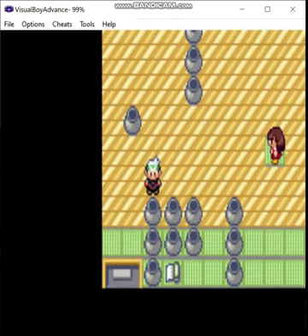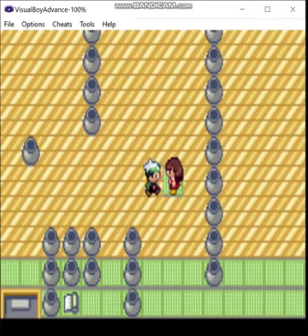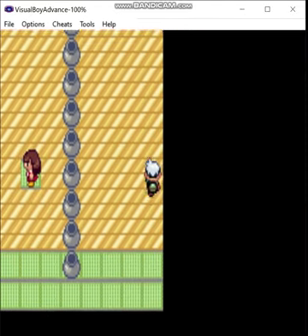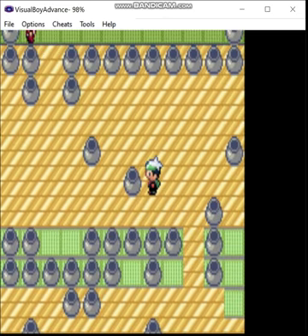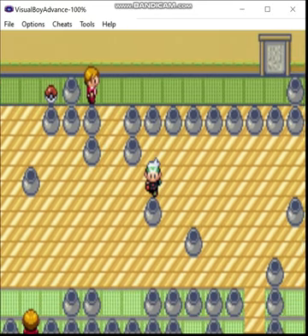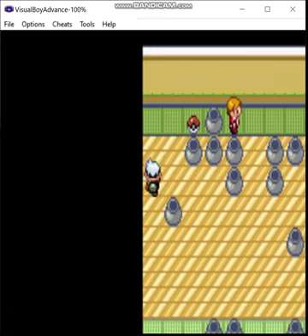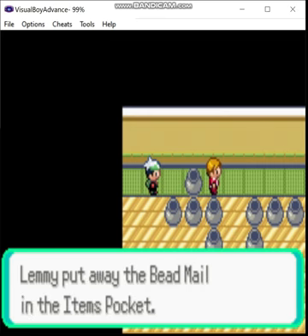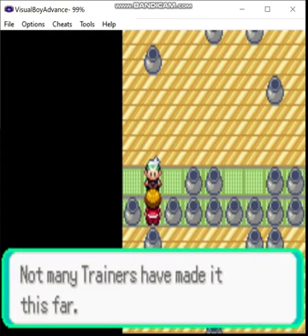Let's go back here. There's an item over here — this is the Bead Mail. What this does is it includes the sprite of the Pokémon that was holding the mail, if I recall correctly.